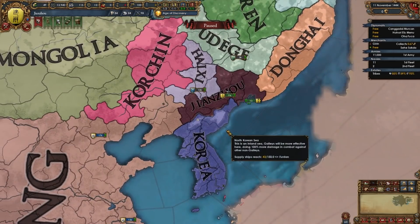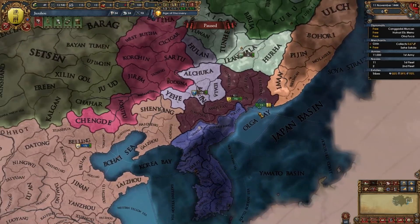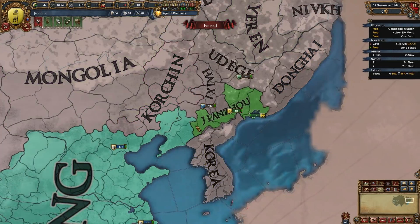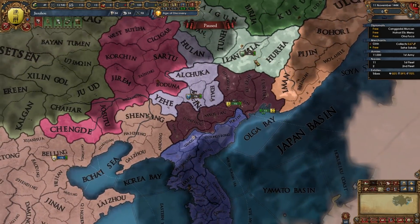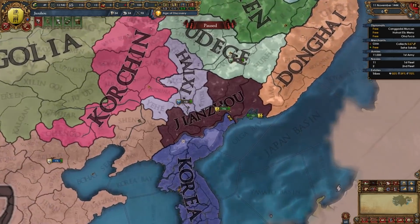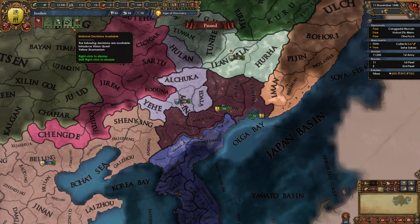We're doing a guide for Manchu and we're gonna be starting as the nation of Jianzhou. I think it's the most powerful candidate and the most popular one for forming Manchu and later Qing. We do start off as a tributary of Ming which is excellent. We do want to be a tributary until we're ready to fight them and we're pretty much the most powerful horde in this region in 1444, even having a level three fort that our main rivals don't have.